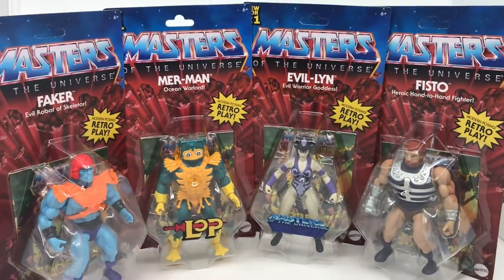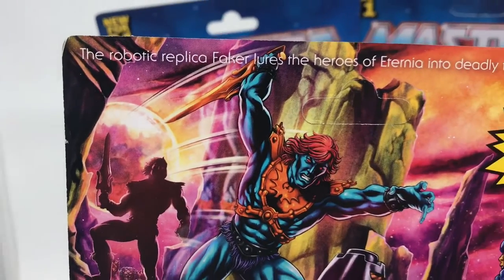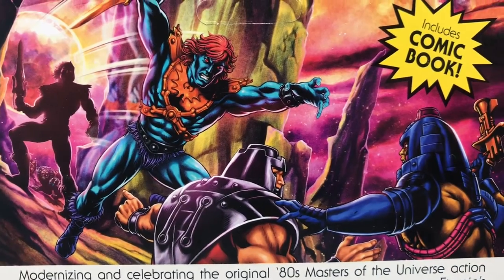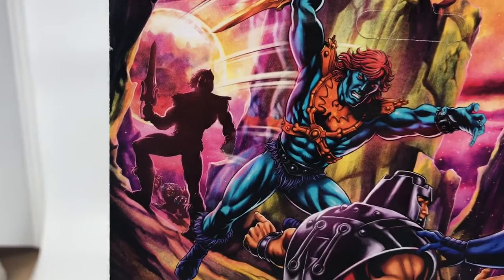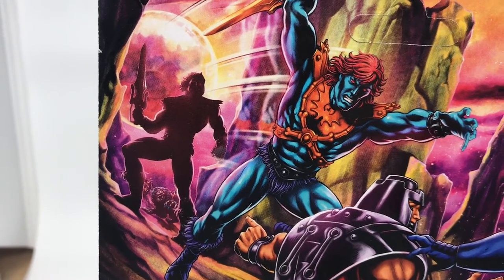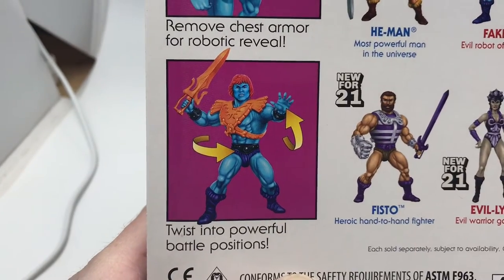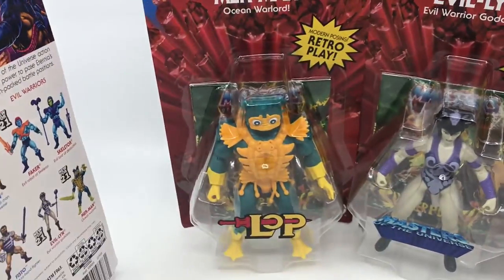So there are the packets. Have a look at the back. So Faker — we have the robotic replica. Faker lures the heroes of Eternia into deadly traps. Ram Man and Many Faces are shown, and it looks like Prince Adam is about to turn into He-Man on the back. Remove chest armour for robotic reveal. Twist into powerful battle positions, and there's the rest of the series.